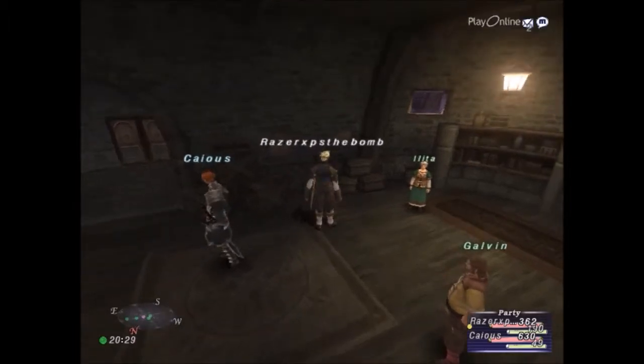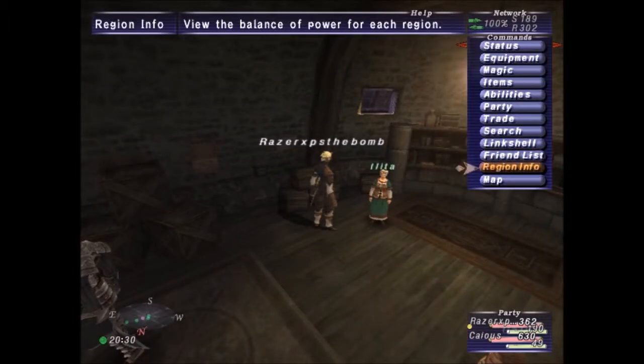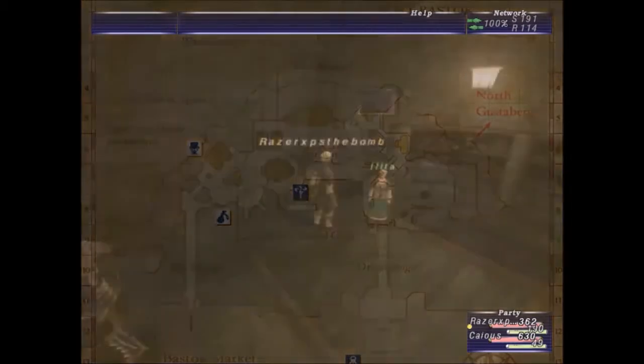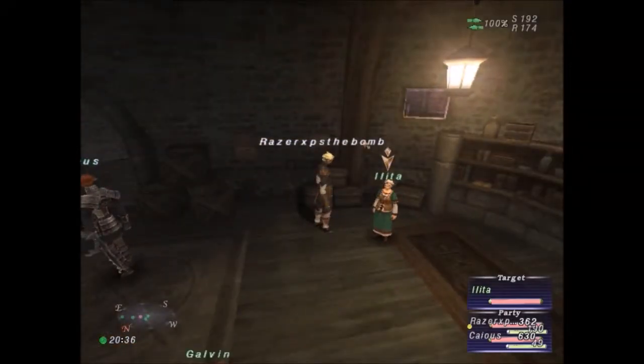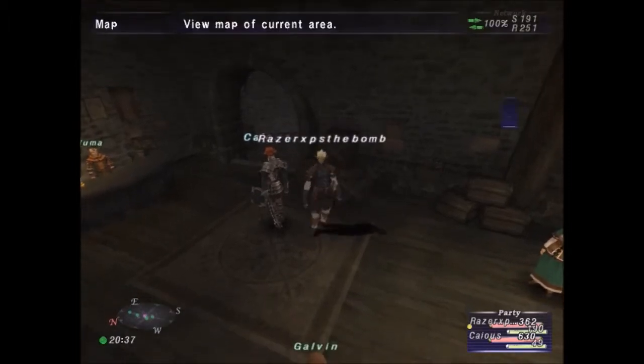To buy one, you can talk to this person here. I'm here in Port Bastock — you can obviously buy them in other starting cities as well. You can talk to this lady right here, Illita. And you can buy one for 6,000 Gil.